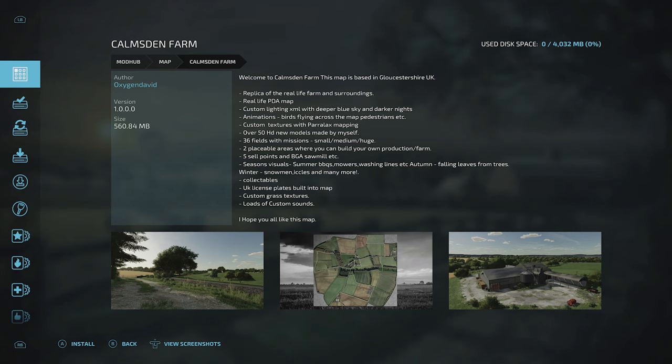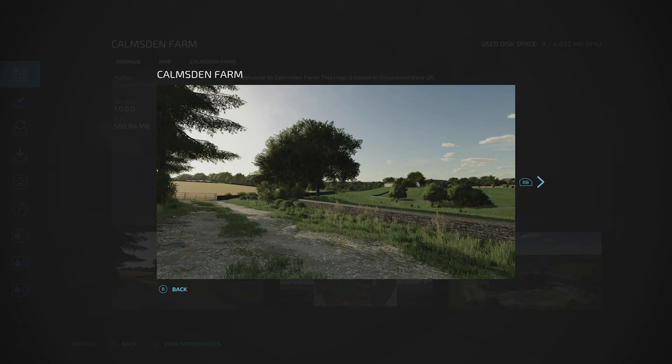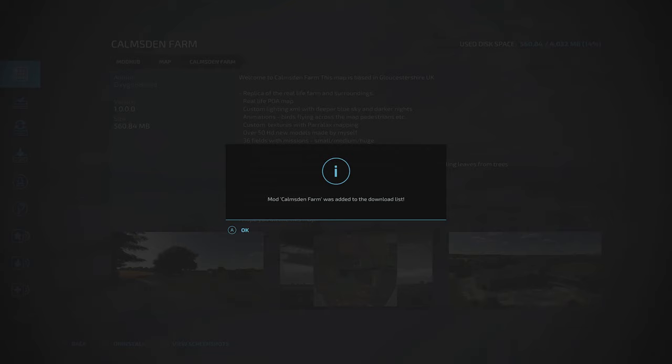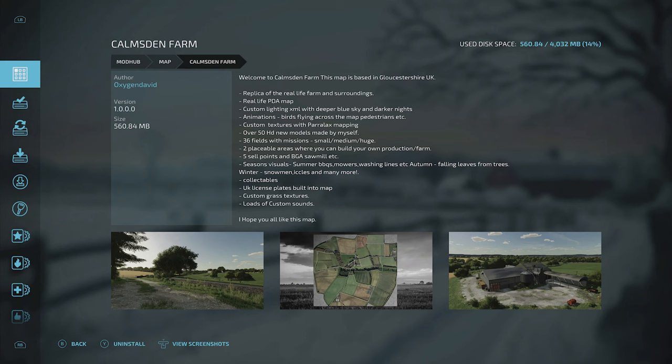If I want to install this, once I've had a little look at it, I can hit A to install. At the bottom, if you're on a different platform you can see your buttons there. I can also press down on the left stick to browse screenshots using LB and RB. If I decide I want it, I hit A to install — 'Mod Calmsdon Farm was now added to the download list.' Hit A to confirm.